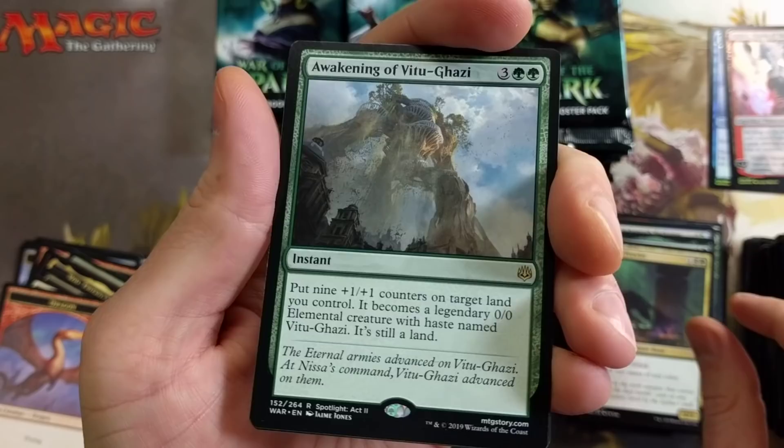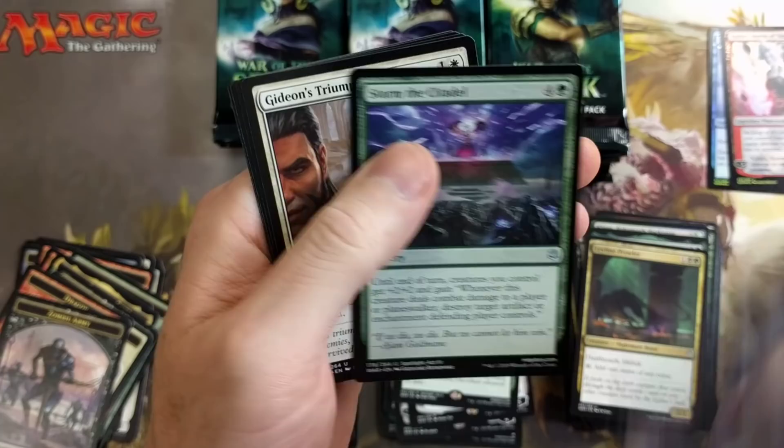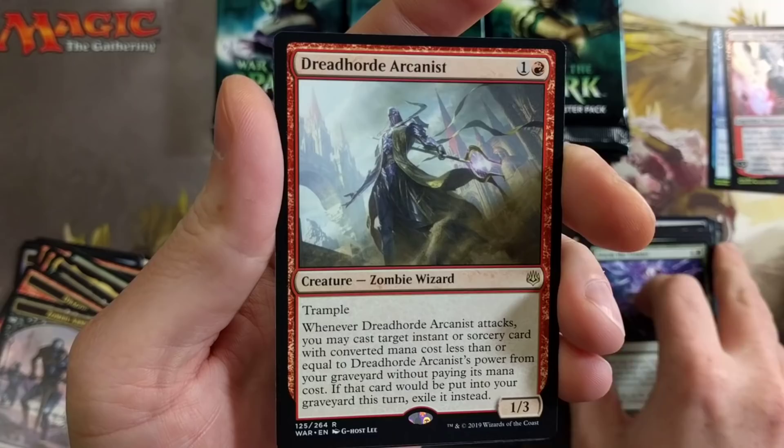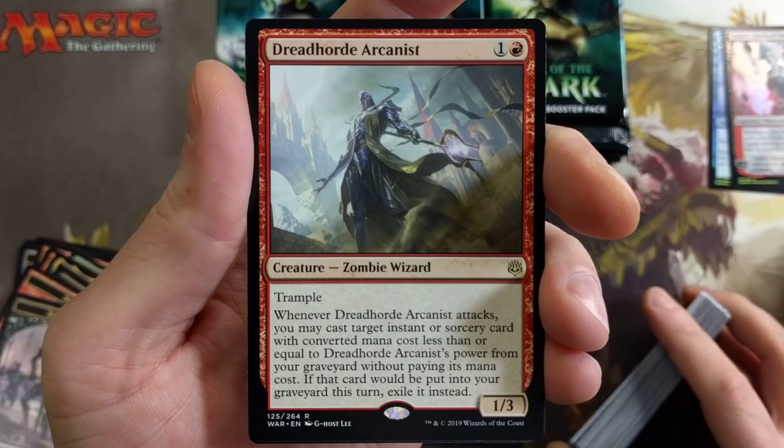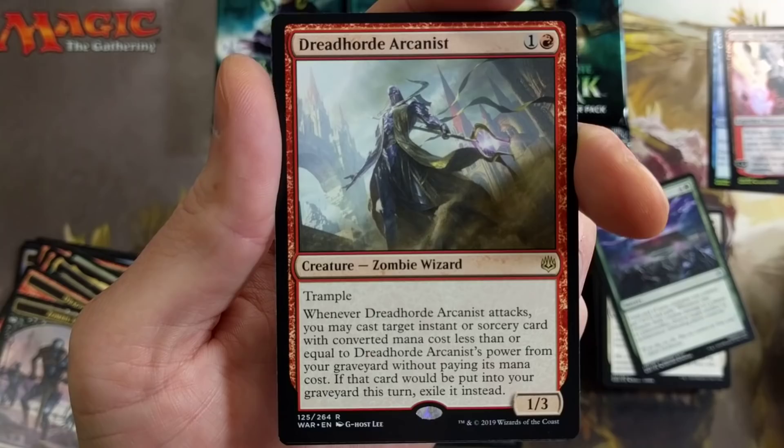Awakening of Vitu-Ghazi is really one of my favorite cards. Teferi, the king of sideboard — can we pull Teferi? We'll find out. Storm the Citadel, Gideon's Triumph, press me now. Dreadhorde Arcanist — another really good pool. This thing's reaching like $5 a piece right now. It's just a really good ability: trample. Whenever Dreadhorde Arcanist attacks, you may cast target instant or sorcery card with converted mana cost less than or equal to its power from your graveyard without paying its mana cost.